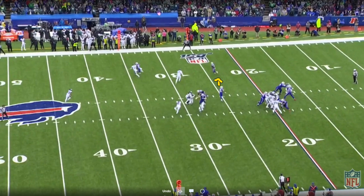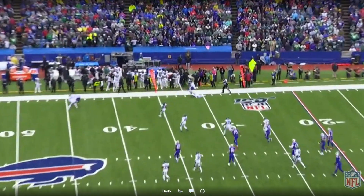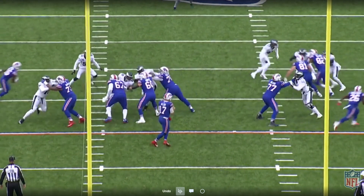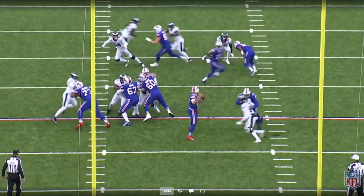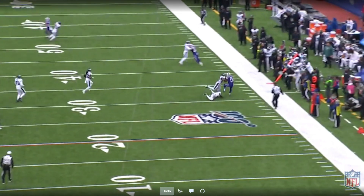The corner from the back side cannot stay with Brown — he's trying to work over the top of all this traffic, and that leaves Brown wide open for the pitch and catch. Watch Josh Allen's eyes: he takes the snap, kind of bobbles it, but he's looking out wide to Singletary who is open. But Josh Allen decides not to throw that, resets his feet, climbs the pocket, and delivers to John Brown, who is able to do a little damage after the catch.